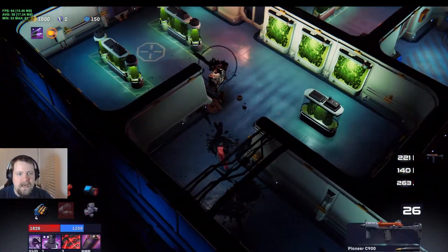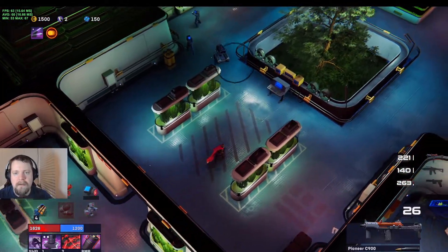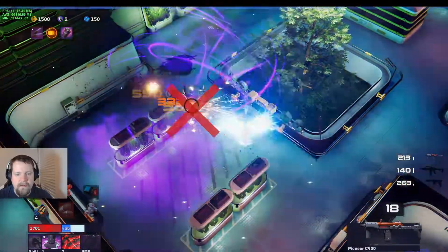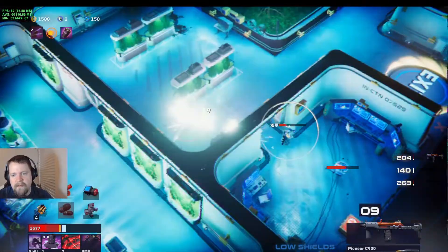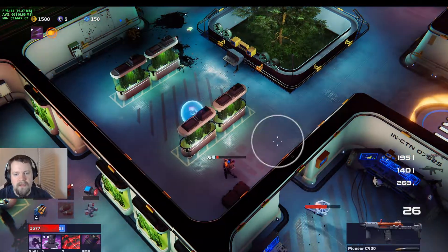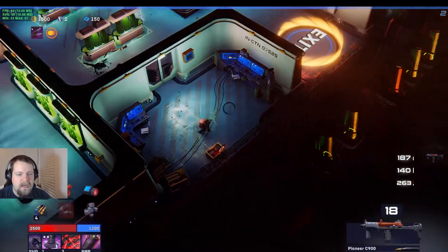Luckily we didn't die in that little exchange. This indoor environment is super nice. A lot of people in here — we're going to grab that health. We missed, hit the wall every time. Get around him, finish him off, take this out, and then we can get the health. And there's our exit too, so that'll be our boss.